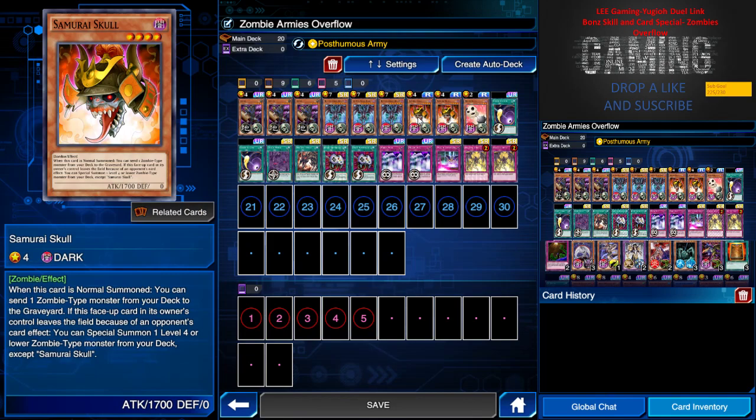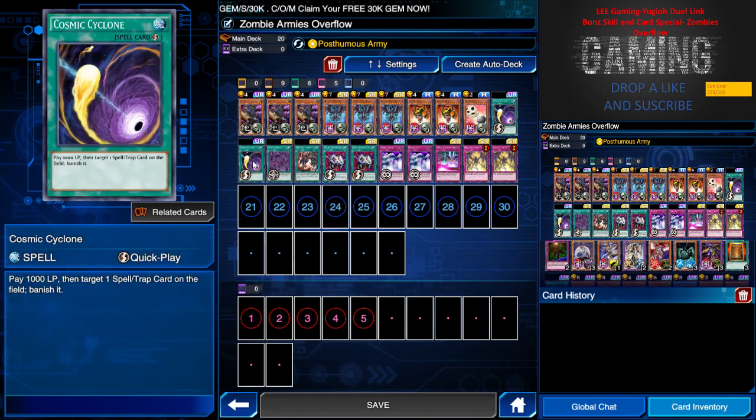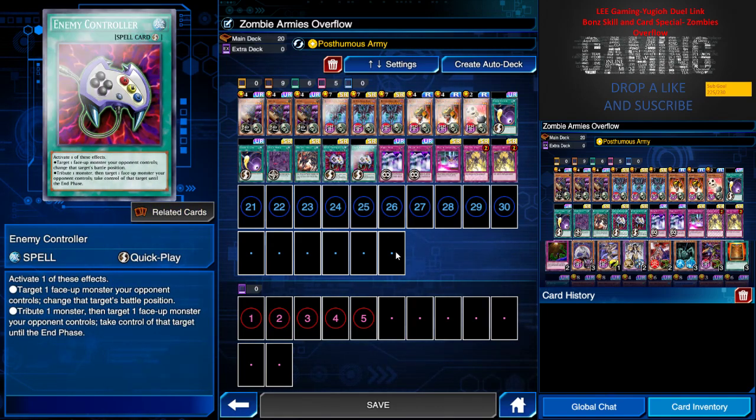Samurai Skull is included just for viability and to throw zombies to the graveyard. Bacon Saber is there to protect you from an attack. I have two Cosmic Cyclone — this is the core tech card. It allows me to pay 1000 life points to banish one spell or trap on the field without triggering its effect. Pay 1000 twice, that's 2000, and I can activate Posthumous Army with no back row — then go for the easy swing and convert the opponent's monster to be my zombie.